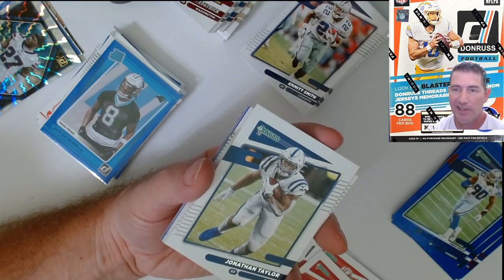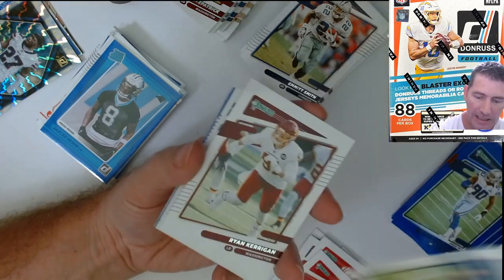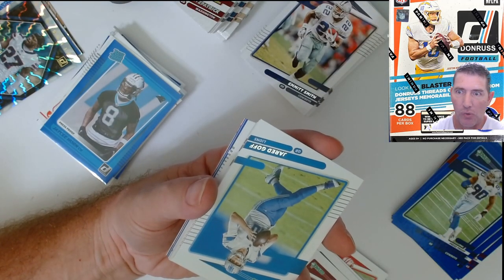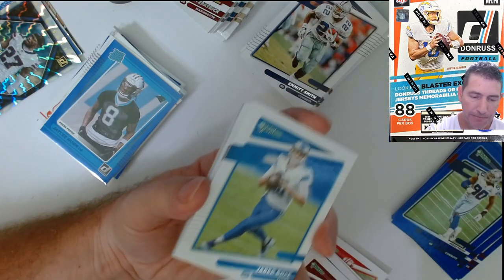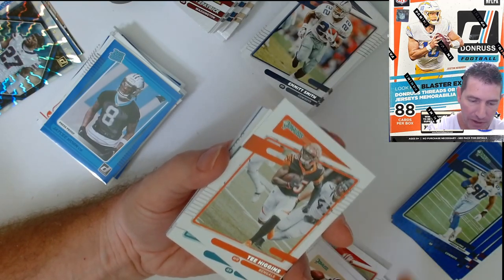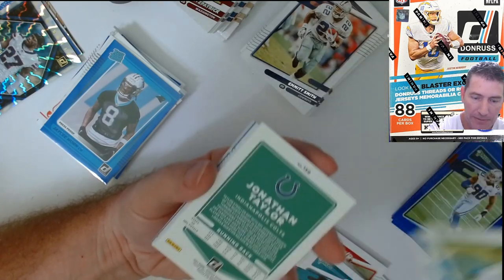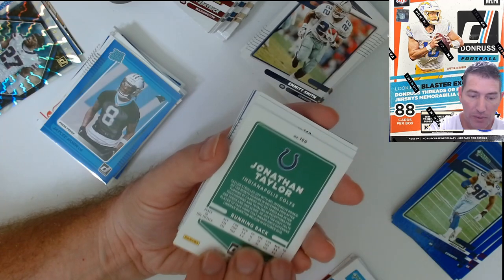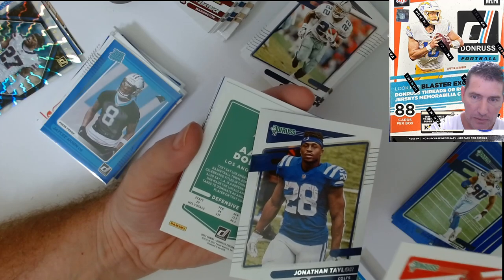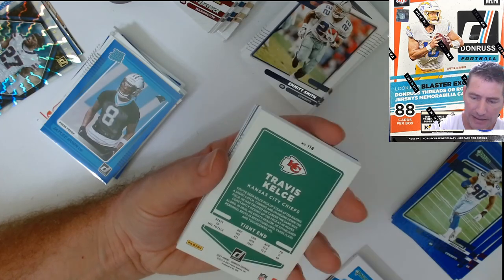Guys, open any of this stuff — what have you had the best luck with? Fat packs, blasters, hangers? I got some Megas from Target that should be here maybe today or tomorrow. They shipped like pronto — that same day they shipped. I was surprised. Usually Target stuff never gets here that early, but according to the tracking it'll be soon. I think there's one auto in a Mega.